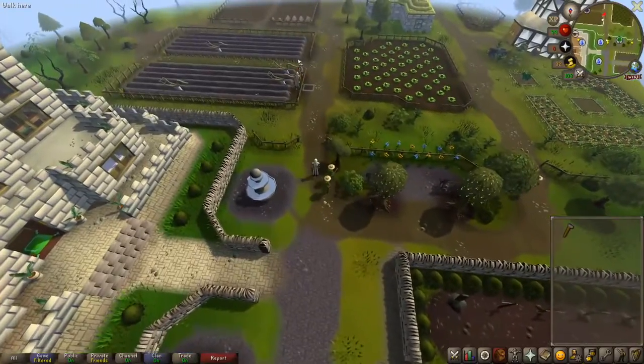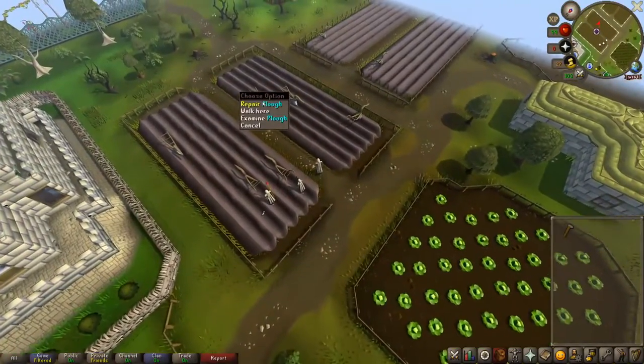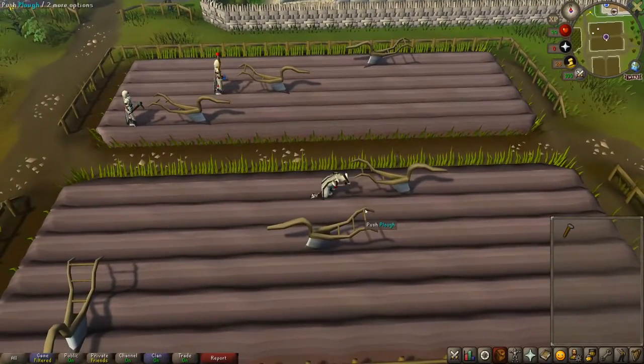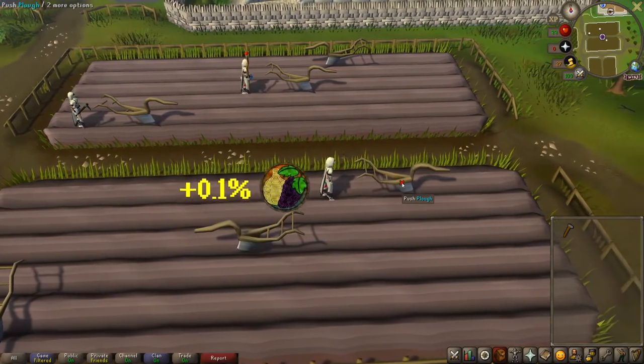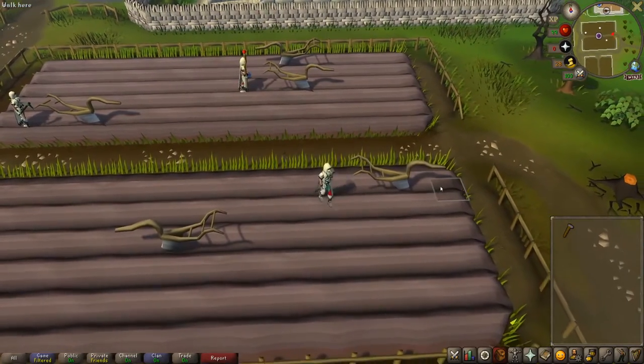If you need to get your favor up, the only way to do so from 0% outside of quests is to push the plows in the field just south of the Hosidius Township. Pushing these plows will reward you with 0.1% favor every five or so actions. Occasionally these plows will break, requiring a hammer to repair.